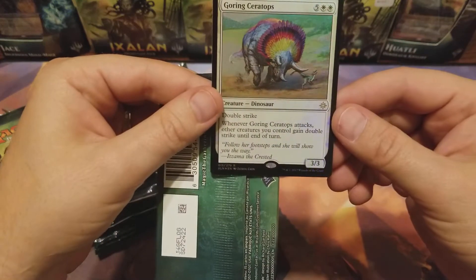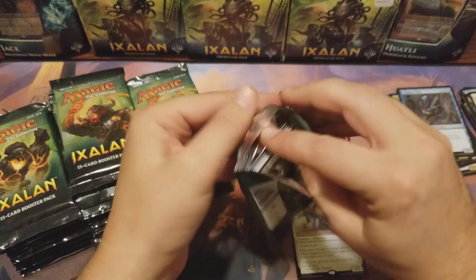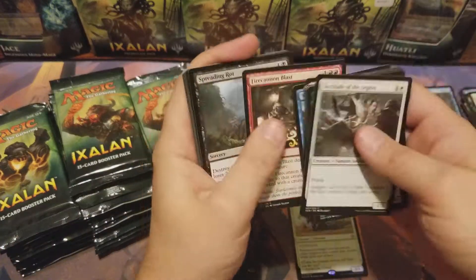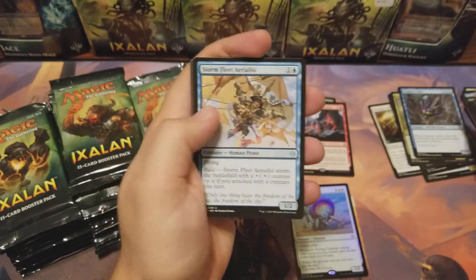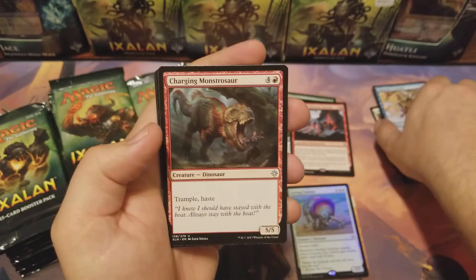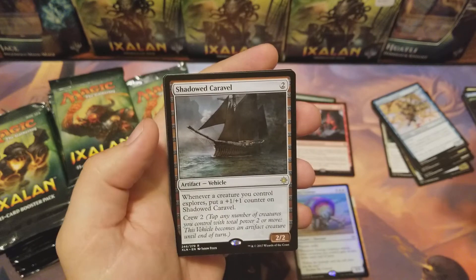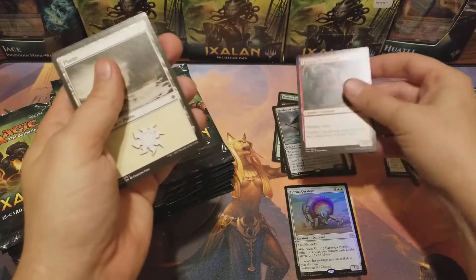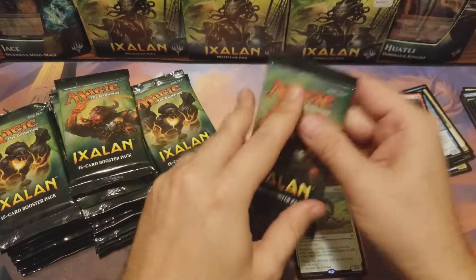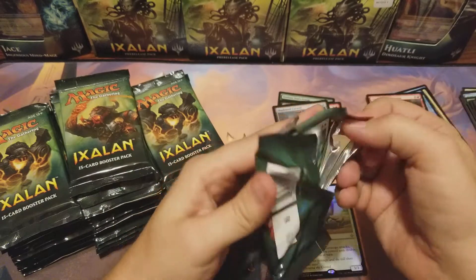Goring Ceratops: double strike — whenever Goring Ceratops attacks, other creatures you control gain double strike until end of turn. Sweet! Storm Fleet Aerialist, Sky Terror, Charging Monstrosaur — Shadowed Caravel, sweet, I think that's like a two dollar card right now, maybe a buck, maybe I don't know.